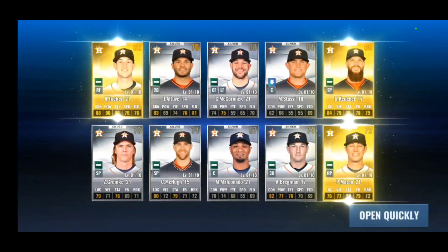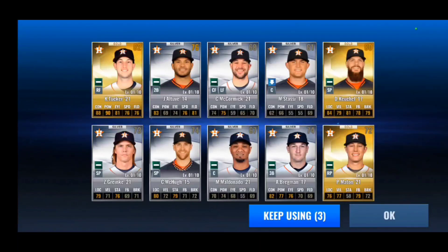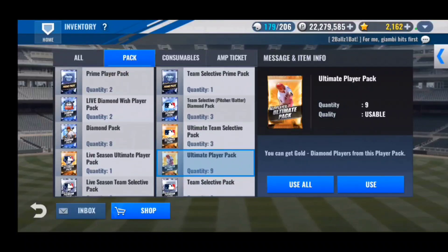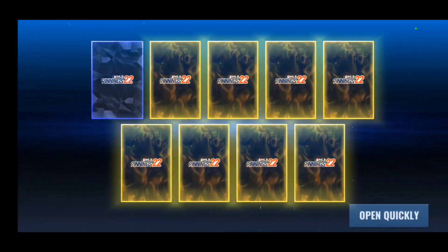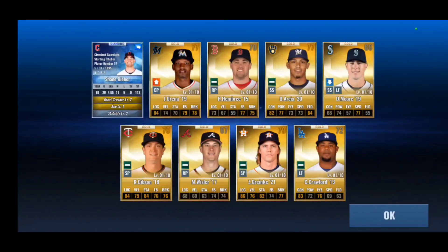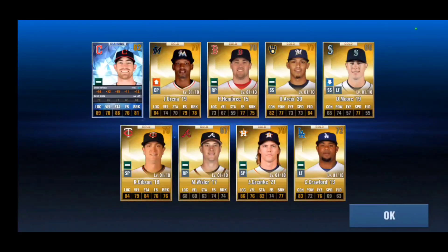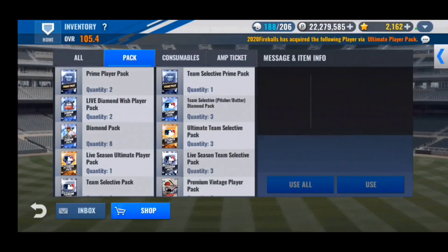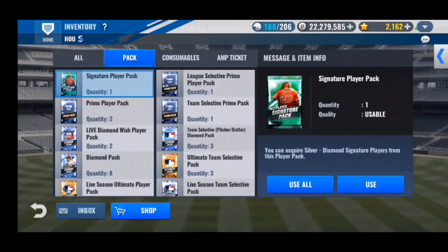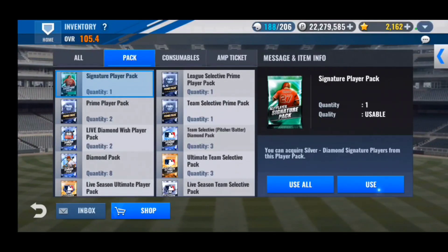We'll be saving the three team select diamond packs for a later video. Moving on to the ultimate packs — diamond rates seem really low. There's a card here, rookie year, 66 base velocity is kind of low, but there's a Grandal I could use for BD material. Skipping the prime player packs for now — still waiting for a prime update. Let's see what we get from the signature player pack.